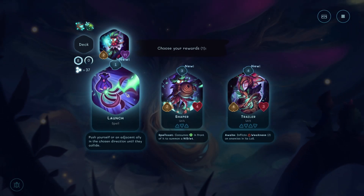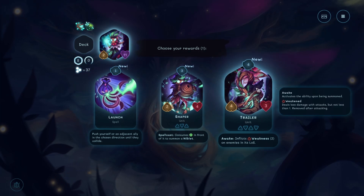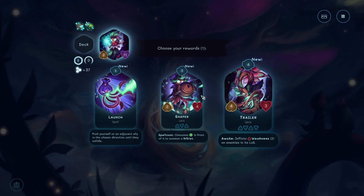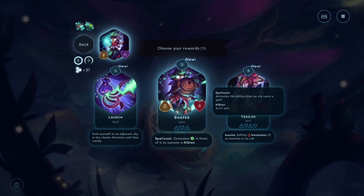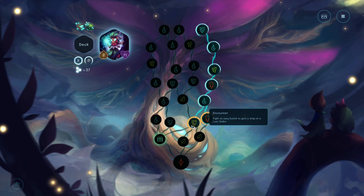Choose your rewards. Launch - push yourself or an adjacent ally into chosen direction until they collide. Ooh. Mixed weakness - armour enemies in its line of sight, it's a 4-3. Spell cast - invokes the ability after an ally casts a spell. Consumes thingy to gank. Yeah, let's do that.